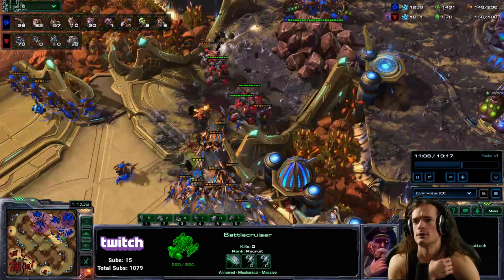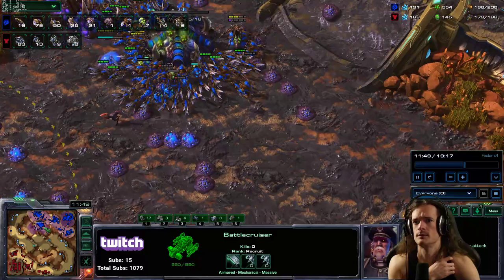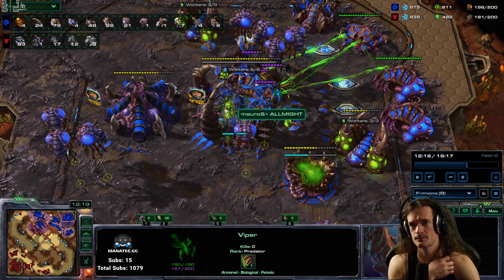For Zerg, you're kind of stuck defending for a while against cyclone-style because they're so good at running away and shooting at the same time. Patience is a virtue. Just try to make sure your economy is in good condition. Add some static defense at your bases. Protect your investment and your economy. And then make some vipers.